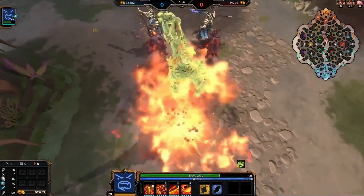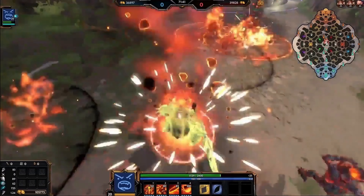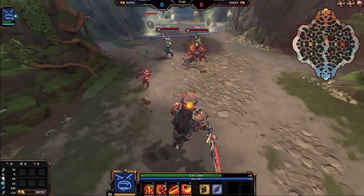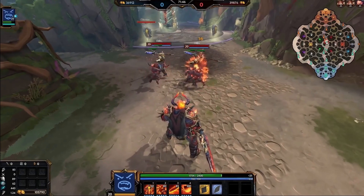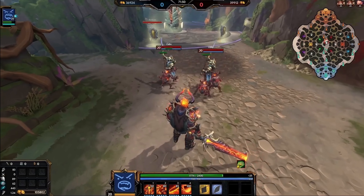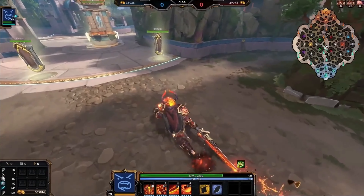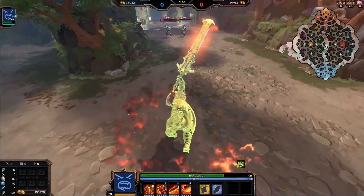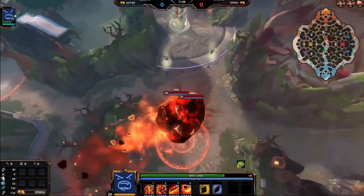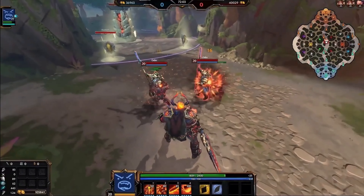Before he lands, several mini meteorites split off, dealing damage and focusing nearby enemy gods — homing in on them, though enemies can try to dodge. The meteorites also spawn those fiery imps we saw from Flames of Muspel. When Surtr himself crashes down as the large meteor and hits an enemy, he deals extra damage and knocks them up, giving the ability a CC component as well.